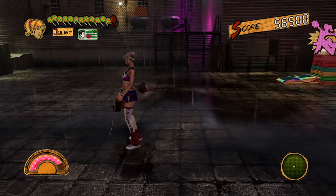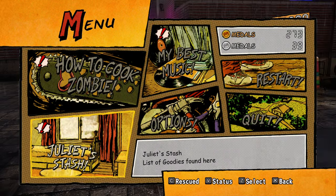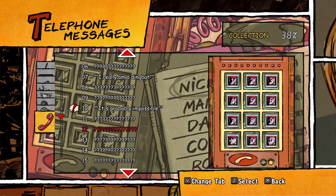404. There we go. Did I get anything bonus? Let me quickly check... telephone messages. There we go. Cause I just got one. I think it's just this one. Alright. Let's check it out.